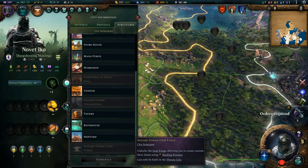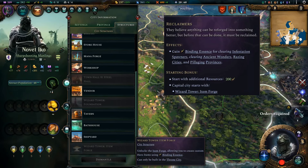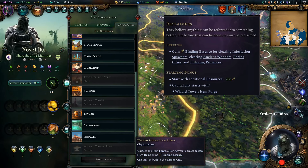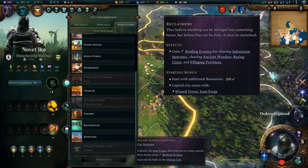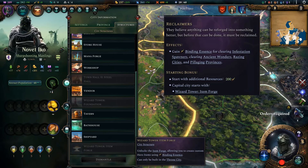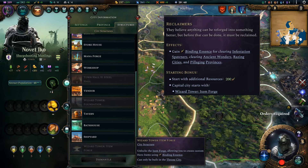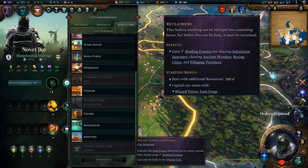I think the easiest way to get more binding essence is to take the reclaimer society trait. This one will give you binding essence for clearing out infestation spawners, ancient wonders, razing cities, and pillaging provinces. While that is really nice, I don't think it's necessary to use a society trait on getting access to that much binding essence.